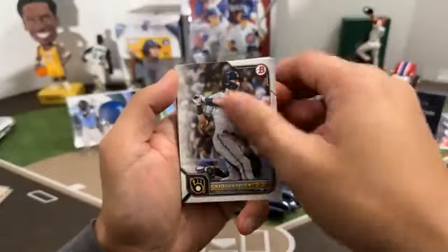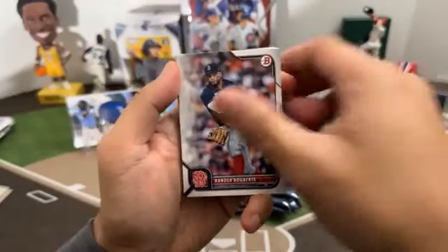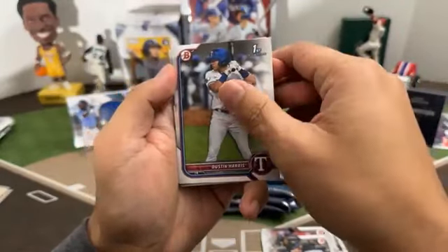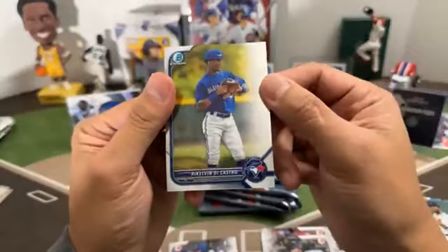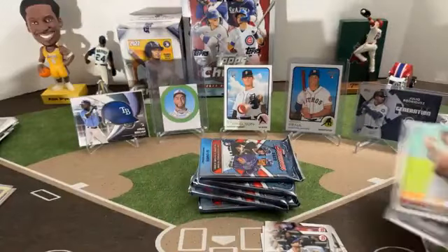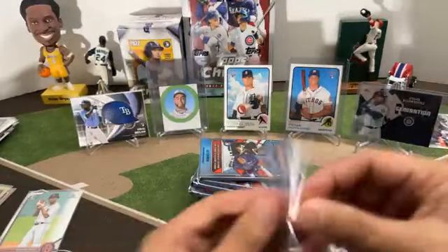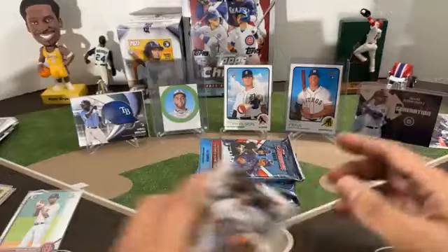First pack of Bowman: Luis Robert, Christian Yelich, Kyle Lewis, Hingen Ryu, Andrew Vaughn, Xander Bogarts, Pete Alonso. First of George Valera. Fidel Montero for the Yankees. Dustin Harris Rangers. First Chrome Brian Baio. Red Sox prospect Rickelvin De Castro. Valera paper going to Sylvia.